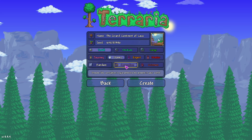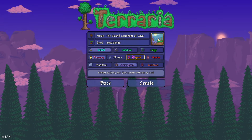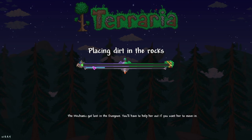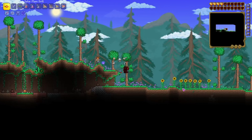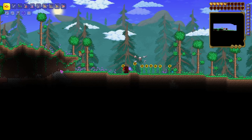Small world with corruption — difficulty doesn't matter, I'm just going to be picking master. When you're in the world there's some good loot down there for you, but what you really want to do is come to these sunflowers and start digging down.